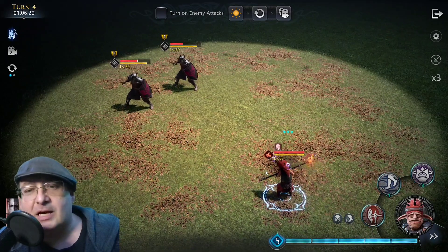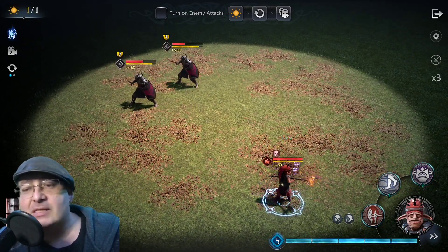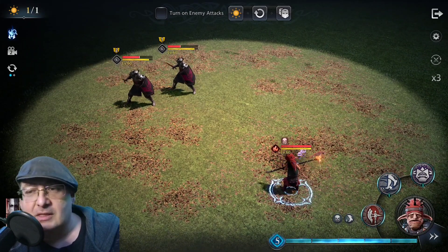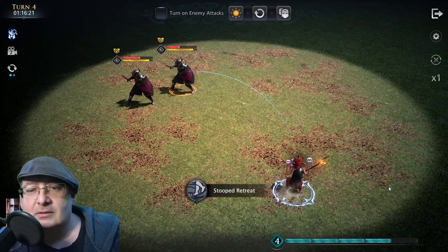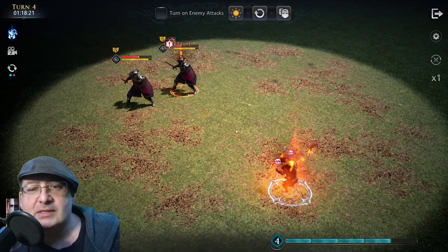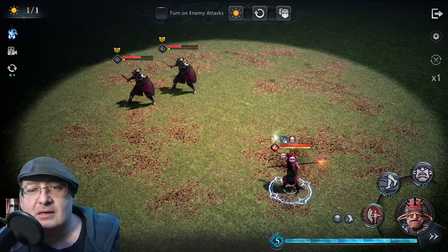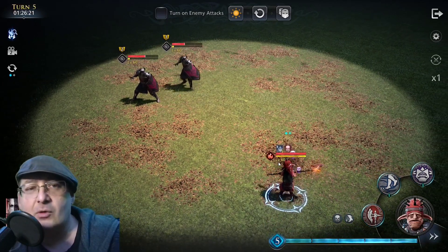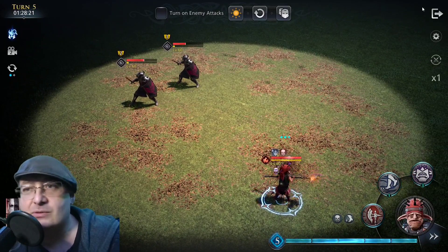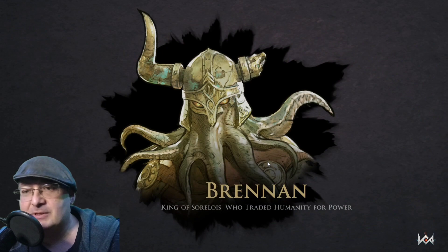I thought it applied taunt, but what we're talking about right here is this skill right here — because we're going to use this. We're going to drop this down to one. He's going to use this, he's going to taunt them, and now his damage that he's going to be taking is basically lowered by 40%. Now let's go into the real game here and I can show you what I have him built up to.